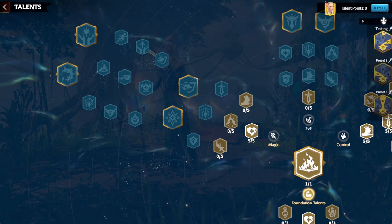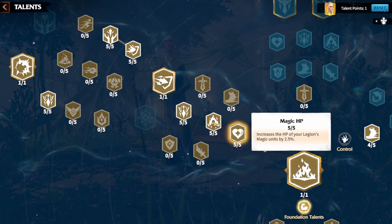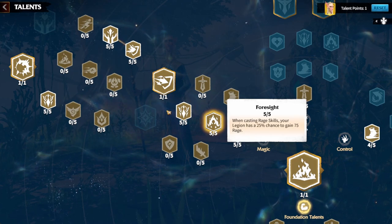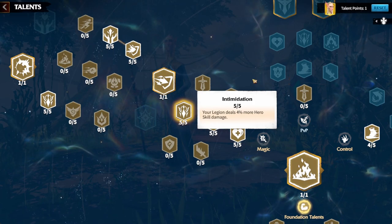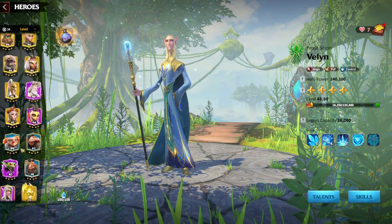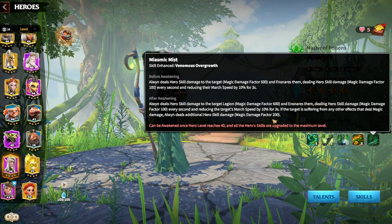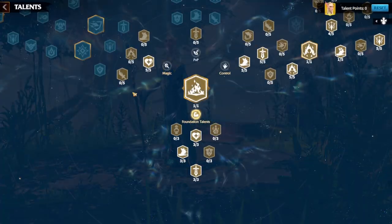Now for the Magic tree on preset two. Start with five points in Magic HP, then four points so whenever you cast your rage skill you have a chance to gain 75 rage — pumping out as much of skill one as possible. This also makes up for not taking five points earlier. In total you'll have around 7.2% extra skill damage on Aloin across both trees.